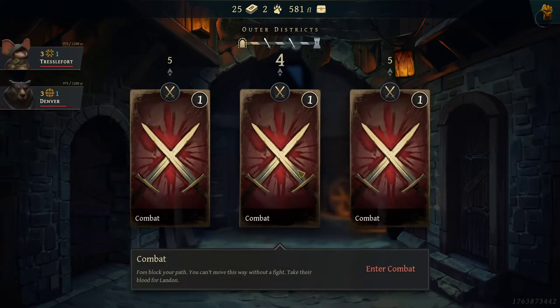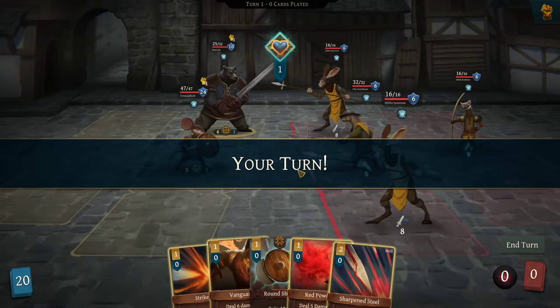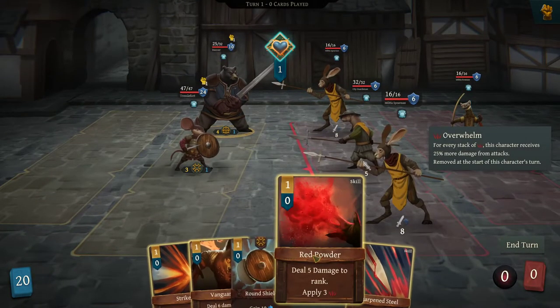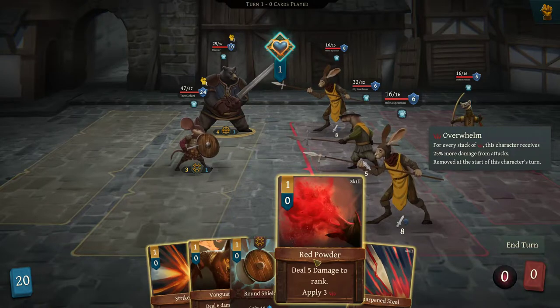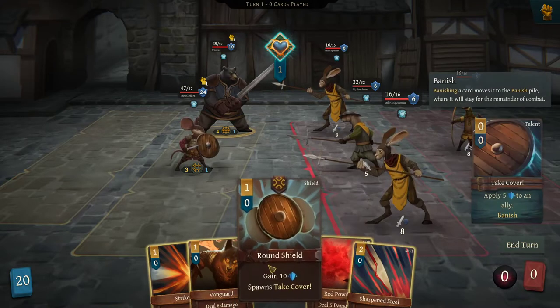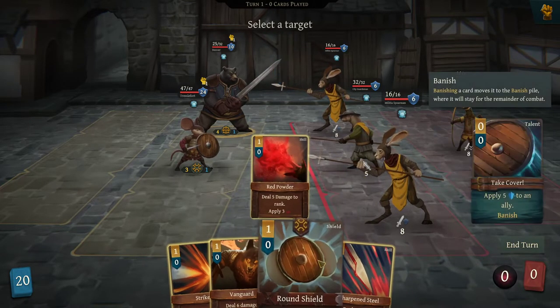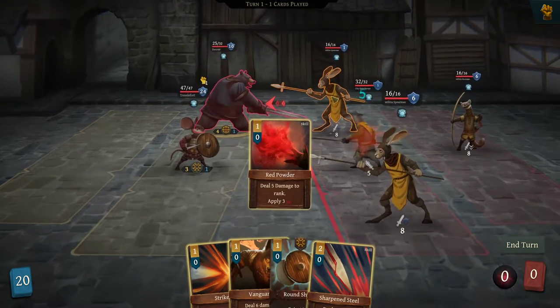Okay, we got another fight — going right down the middle. Prepare for combat. Oh baby, I'm prepared. Right off the bat we got the deal 5 damage applied to the whole rank, so that's what we're going to hit them with. They're all split — everyone's getting dealt 13 damage. You have 10, so we're going to try and get him some more armor using this ability. Let's start by hitting them all with this.